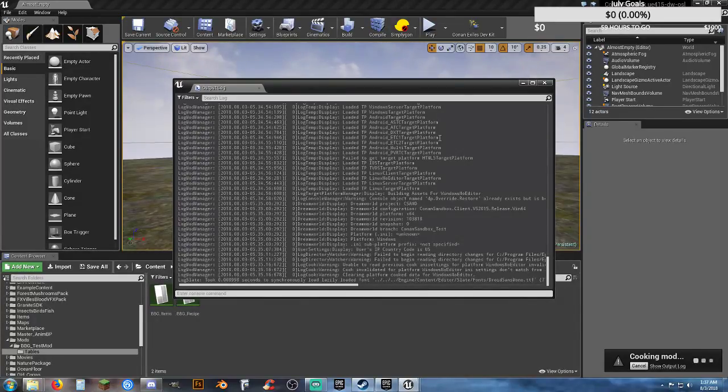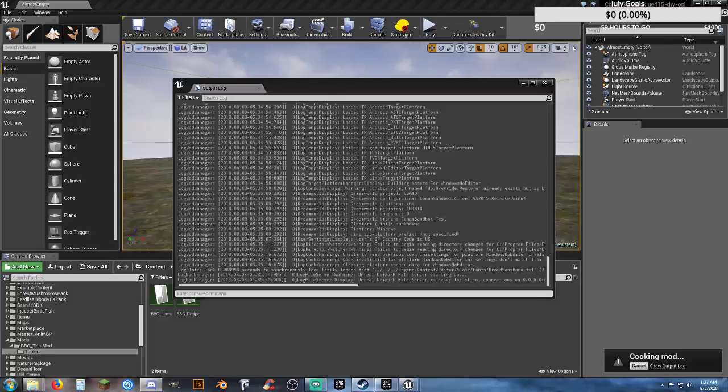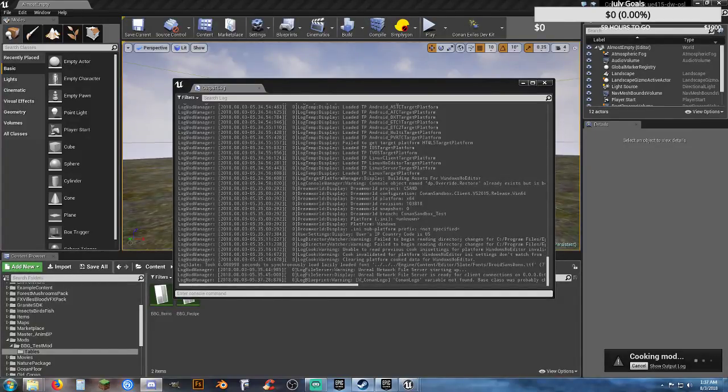Unable to read previous cook INI settings — who cares. Windows no editor. Unreal network file server starting up. This is where Unreal Engine and Epic Games kind of find out your platform and what you're doing. They insert something into your programming that allows them to know your platform — this is just a mod, whatever. So there you go.